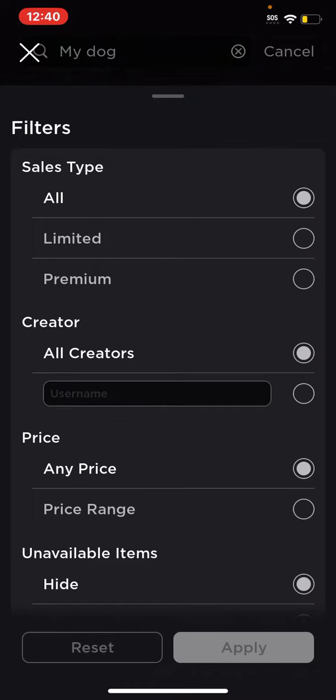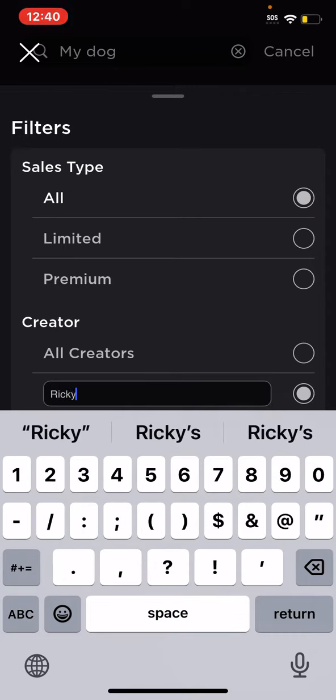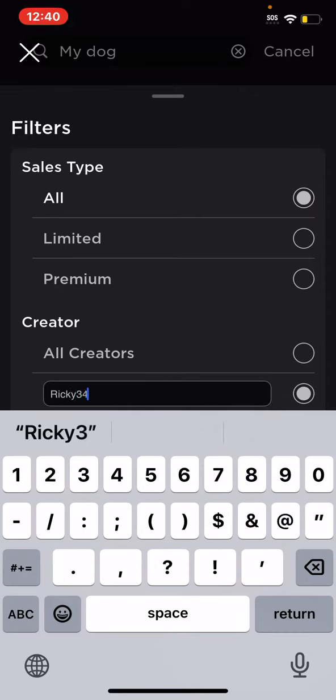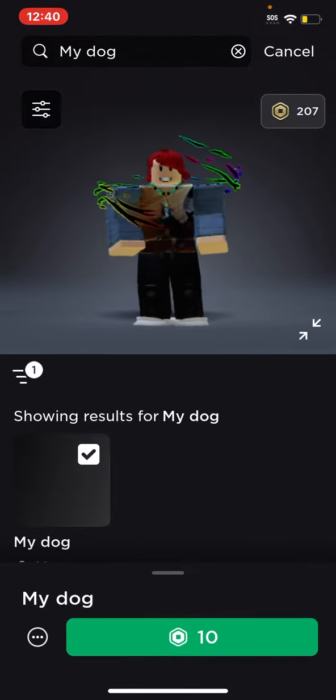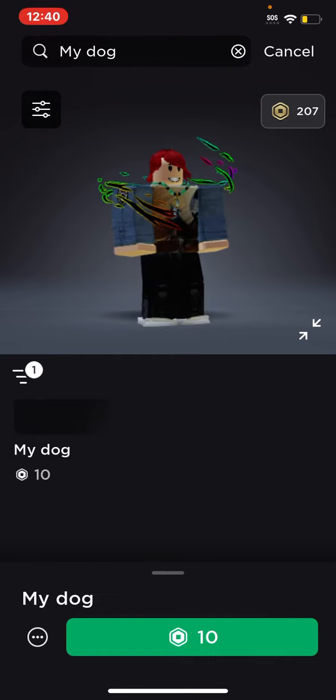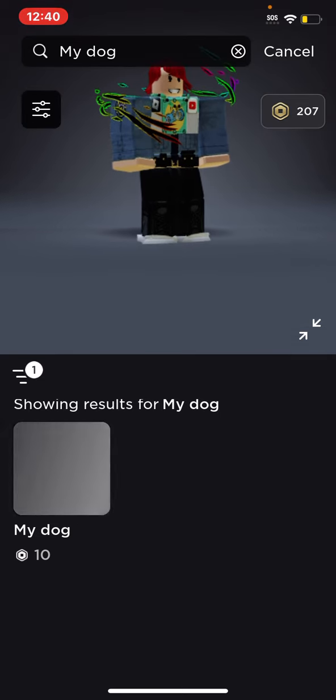Do the same thing I told you in the last video — type in the same thing: Ricky three four three four zero seven four. Done, apply, and now you have it. You can buy it for ten Robux. I'm not gonna wear it.